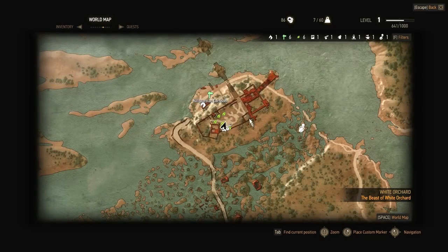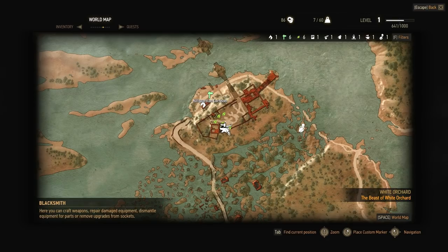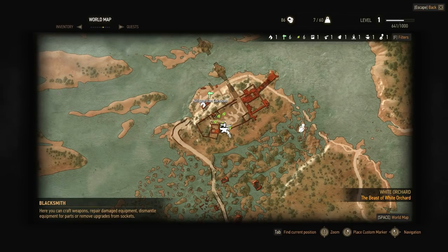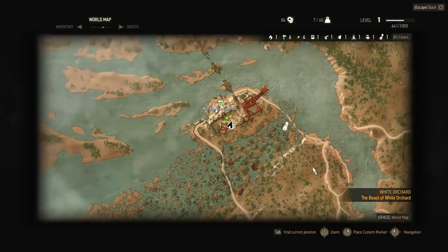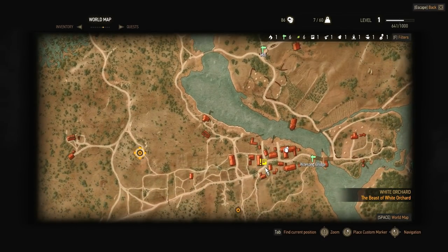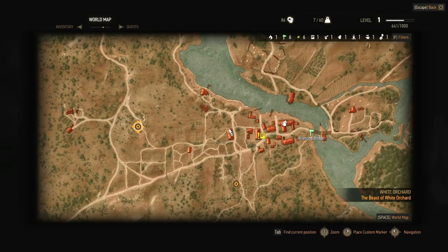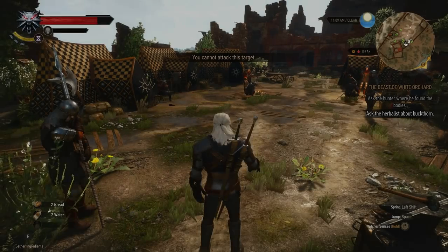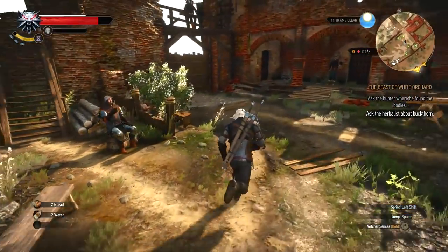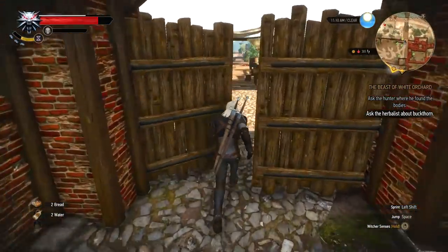There isn't a blacksmith nearby, so I have what's needed but at the same time I don't. You know what, we'll just head on down. We could end up finding something. There's a contract right here for optional objectives, so we'll just start doing some of the missions as we go.